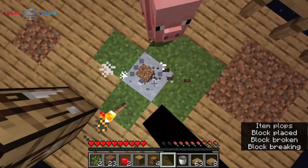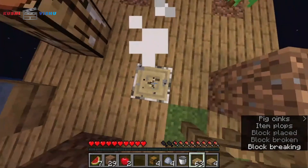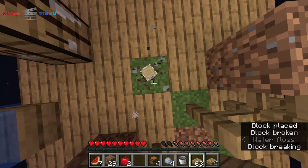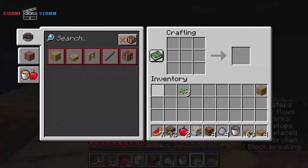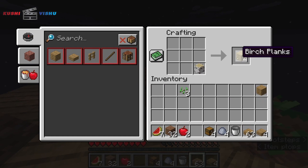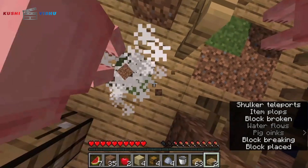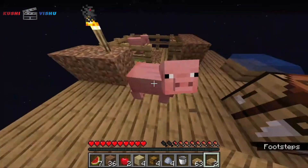Oh, we got more stuff — clay, oh, pumpkins! We got the most disgusting wood there is: birch. Before we continue, I just have to craft these into logs. Oh, we got another pig, let's go! We can breed!